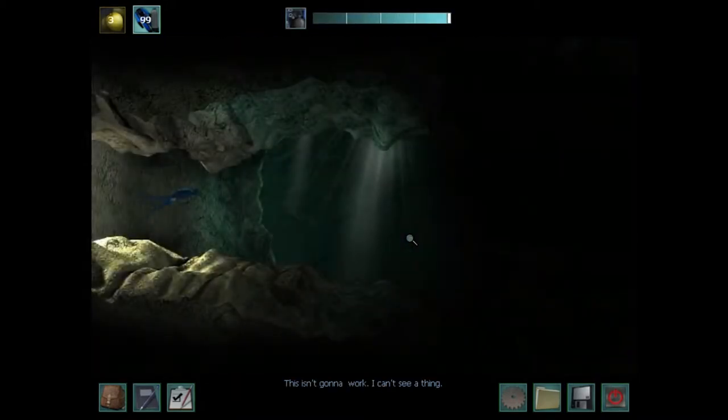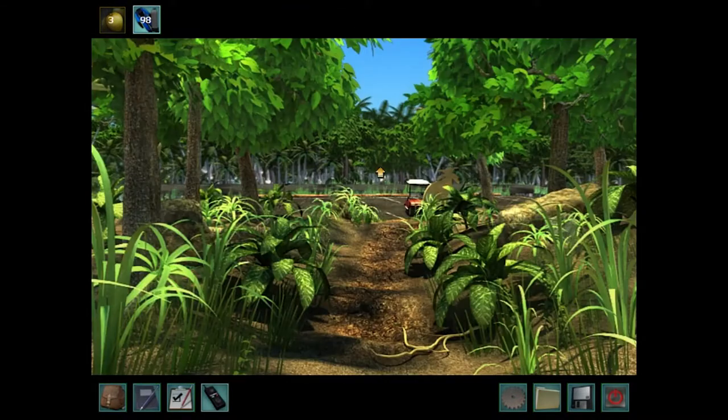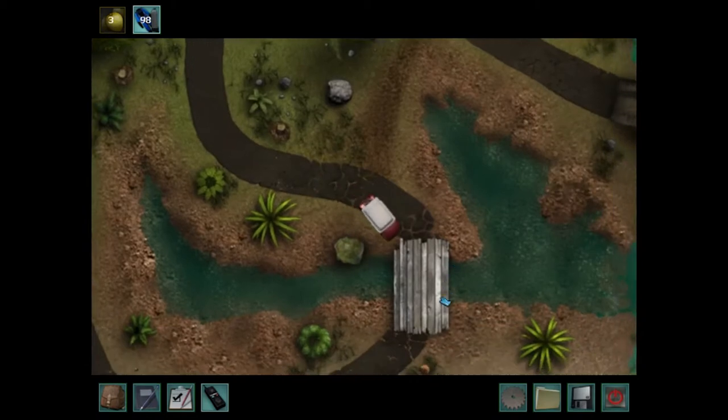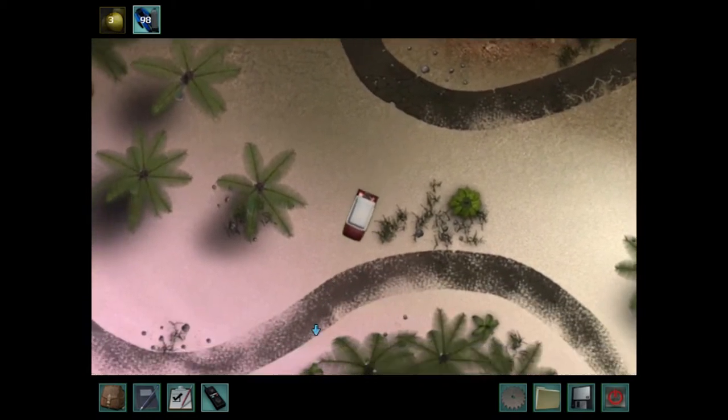This isn't going to work. I can't see a thing. Oh great. Rip the dream. We gotta go get some glow sticks then. Glow sticks. A flashlight would work, but it would just get soaked. So there's only one person that we know that happens to have glow sticks.